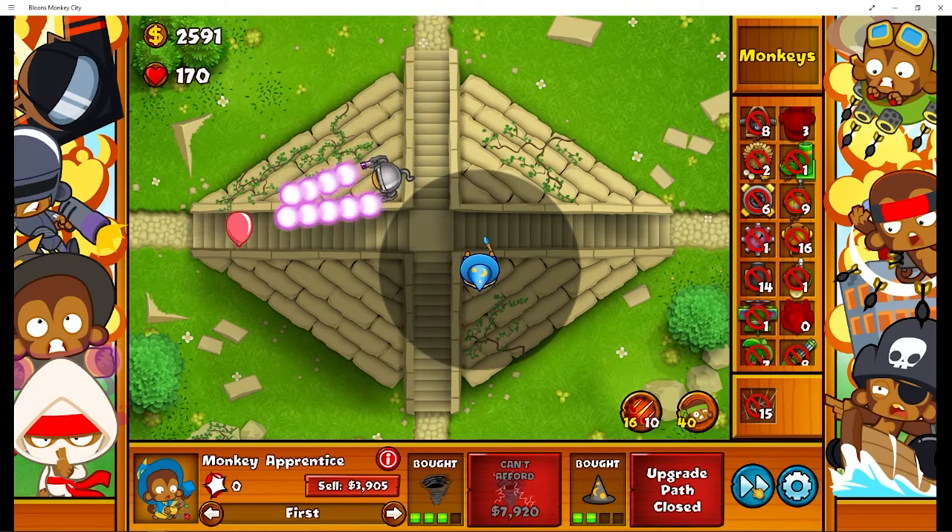There's no point slowing it down as we can't use spikes at all. We will speed it up. As soon as I can I will get another super monkey and put him just over here.